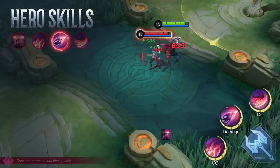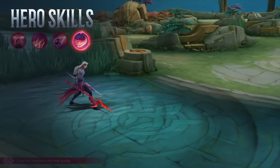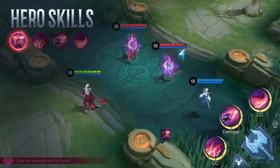Ultimate: Final Slash. Arlet performs a wide, sweeping attack, dealing physical damage to targets and displacing them to the end of the swing. Passive skill: Demon Gaze. Arlet's demonic eyes will periodically mark a nearby enemy hero. Demon Gaze will also mark enemy units near Arlet that are affected by control effects from any source.